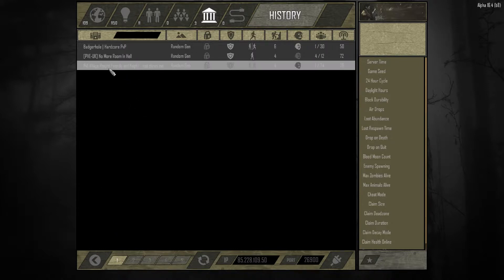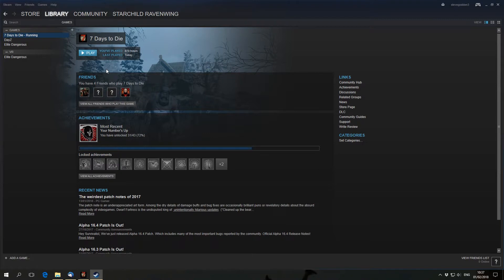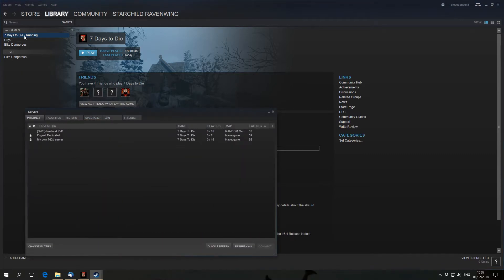It can get messy, and there's no apparent way in the game to remove them. So I'm going to show you how — it's quite easy. You go to your Steam account, then go to View and then Servers. My Seven Days to Die is actually highlighted there, so I go to Servers.